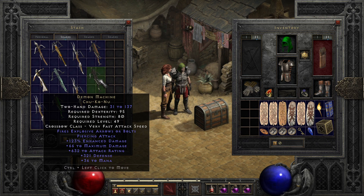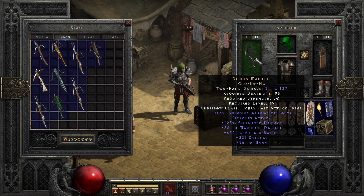The last of the Exceptionals is probably my favorite crossbow, though I'm really biased towards it — the Demon Machine. Not to be confused with Demon Crossbow, which is a base. This bow packs some nice mods, most notably pairing Exploding Arrow with Piercing Attack, letting you chew through enemies on a few builds due to the mechanics of how Exploding Arrow works. This, combined with actually okay damage, attack rating, and attack speed, makes it a fairly solid option — especially for non-Amazons.